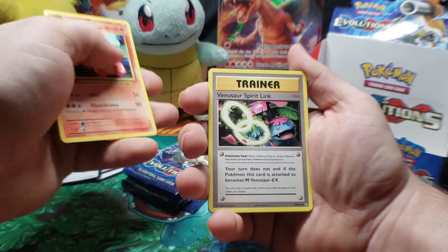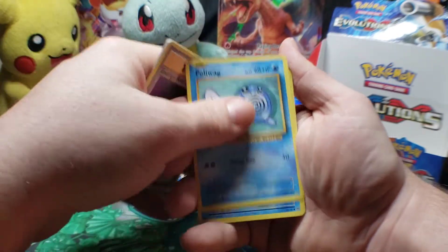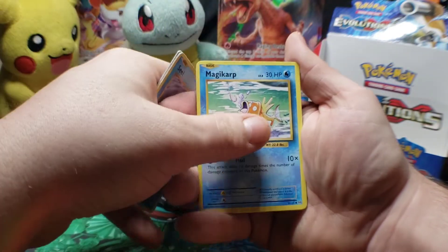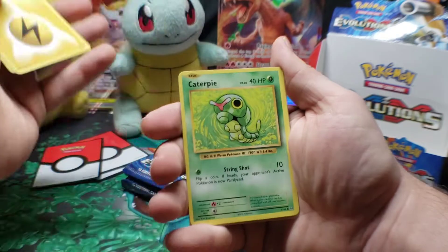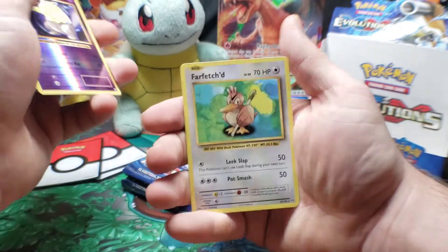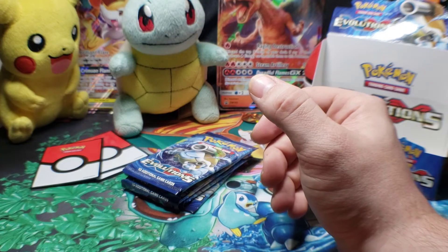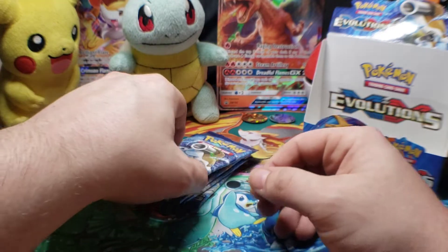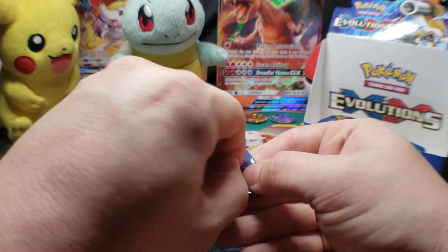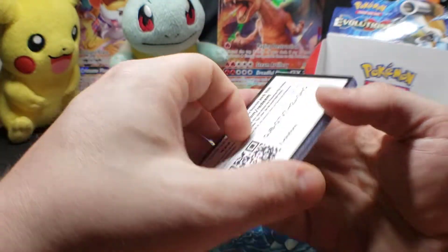Charmeleon, Venusaur Spirit Link, Energy Retrieval, Poliwag, Seal, Magikarp, Energy, Caterpie. Drowzee is the reverse — final card for the pack is Farfetch'd. If you guys like me opening these booster boxes, let me know, because I can always get more of them. I enjoy this set, but I wouldn't mind opening more of them.